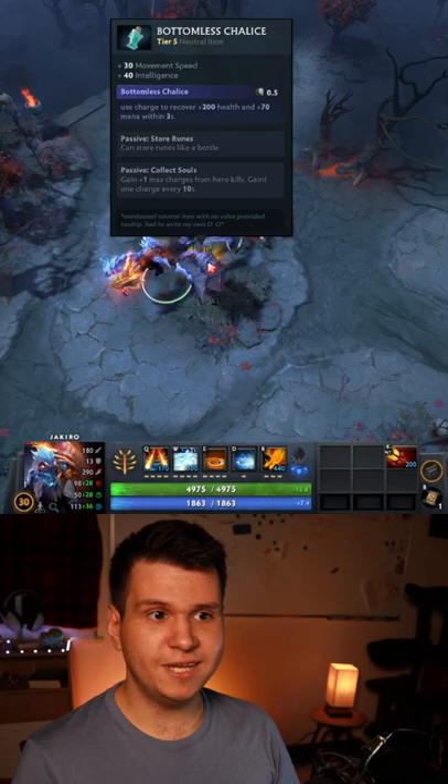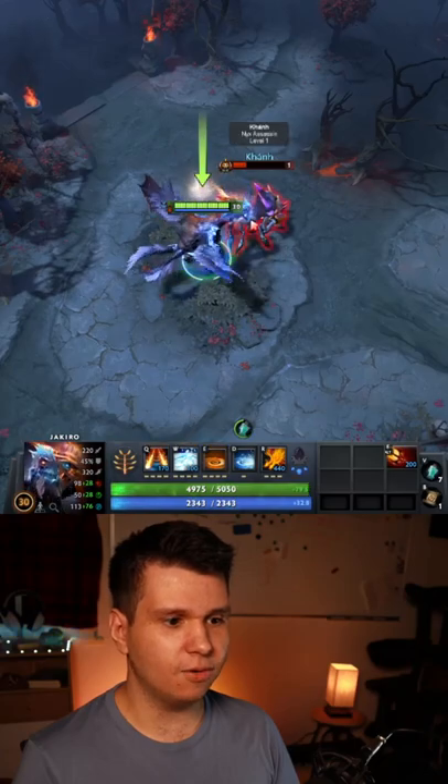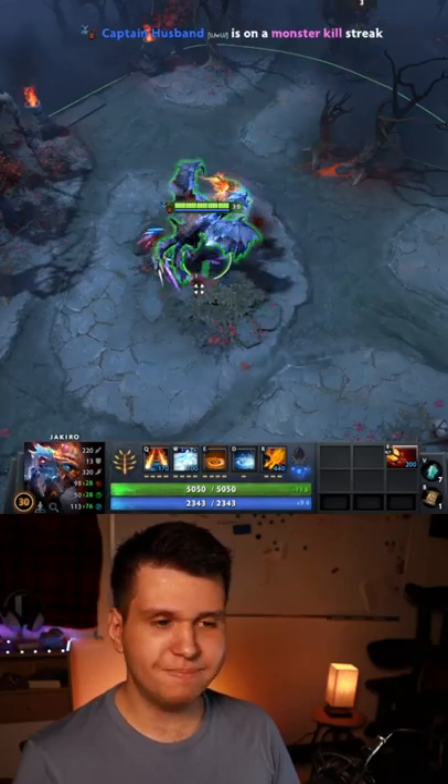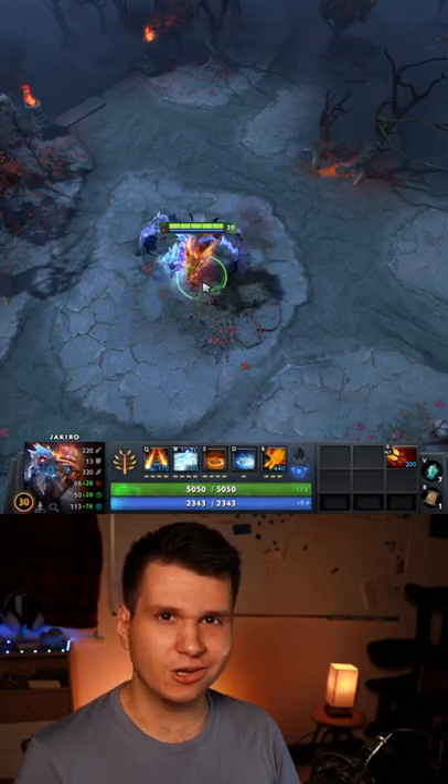Finally, the Bottomless Chalice gives you movement speed and int, and it's a bottle. It can store runes, and whenever you kill an enemy hero, you permanently increase the maximum number of bottle charges possible. It also automatically restores bottle charges.